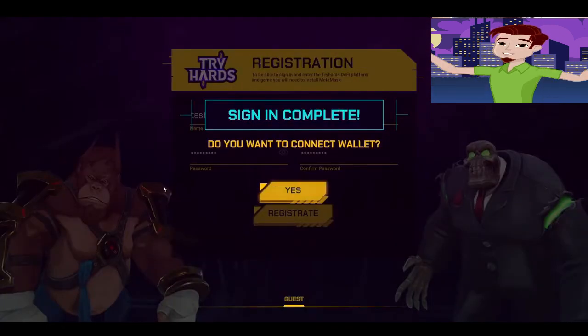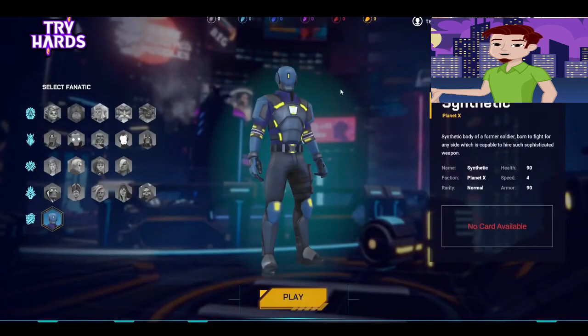I'll create a new account and call it test 6 only for the purposes of this video. I'm logging in as a guest, but if you want to log in with your wallet or connect your wallet, you just click on this button and the browser will open and ask you to connect your wallet — yes or no. I'll go as a guest because this is the most crucial screen.